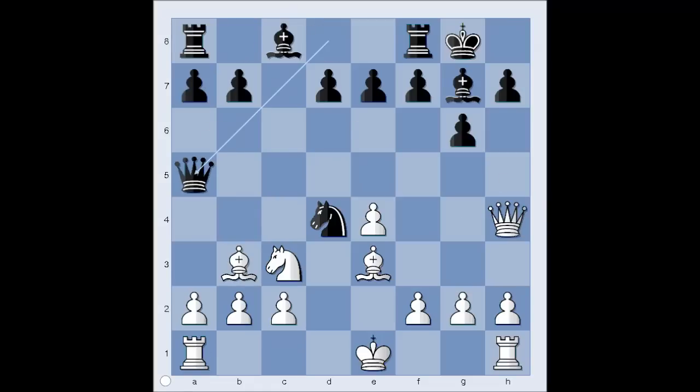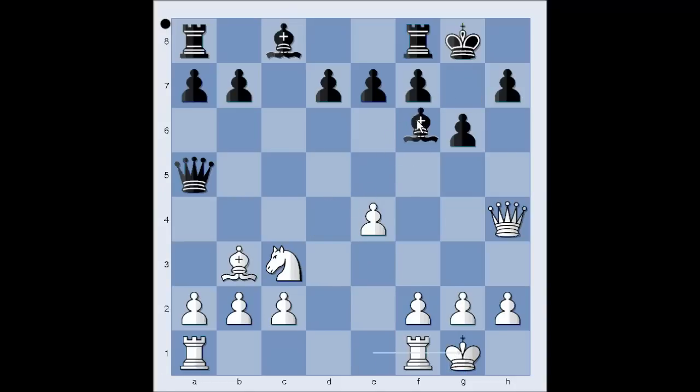We have queen to a5, then castling. If bishop takes on d4, bishop takes bishop, and after castling, perhaps bishop to f6. In the game, we have castling, then bishop to f6.